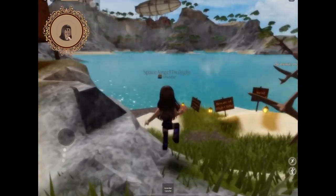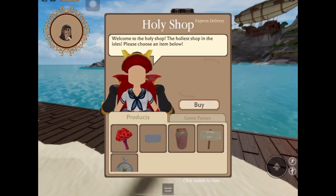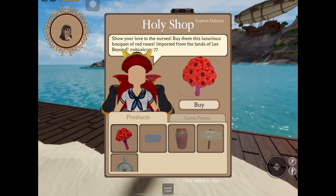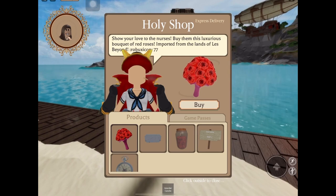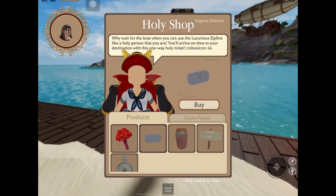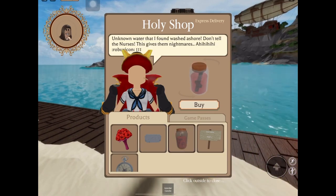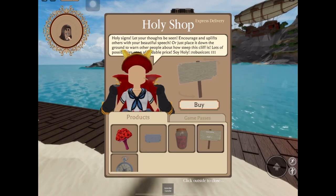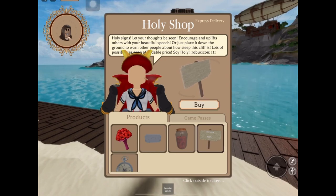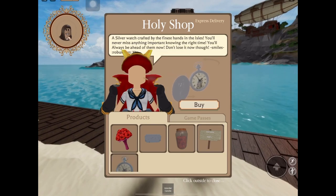I will explain to you some of the shop's items. In the products, these are one-time, big-time use only. First we have the bouquet of roses — you can give this to your favorite nurse or to anyone as an act of kindness and appreciation. Next is the one-time luxury zipline pass, which costs 66 Robux. Next, we have what I call the expired water. We also have holy science, which costs 111 Robux. And of course, the silver watch — it tells you the exact time. However, it is only used once, so if you leave the game it will not appear anymore in your inventory.